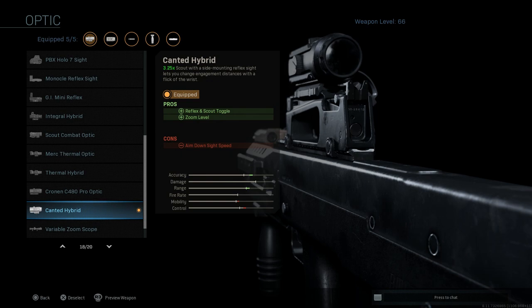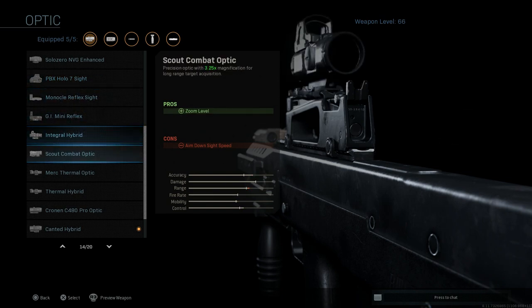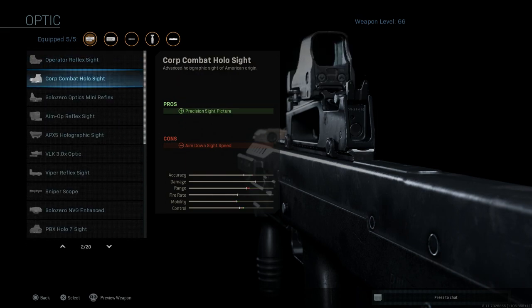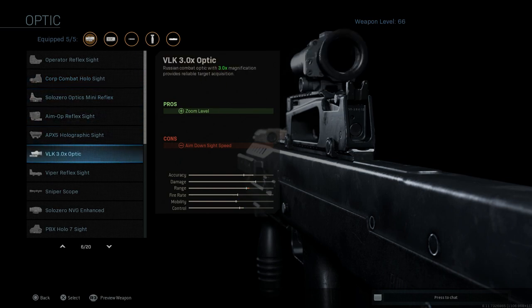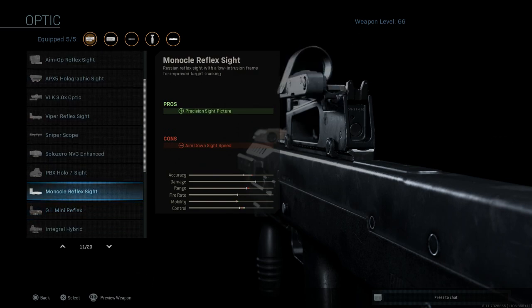I like to run the Canted Hybrid sight. I've played around with a lot of sights and I like this one because you get the 3.25x zoom plus the canted red dot on the 45-degree mount for close-quarter battles like inside buildings and stairwells. At medium to long range I use the Cronin 3.25 sight. Other recommended sights are the PPX hollow, the holographic, the VLK 3x optic, the APX5 holographic, and the monocle reflex sight for Russian red dot fans.